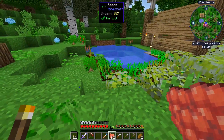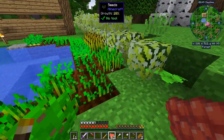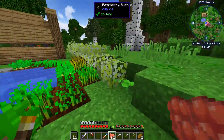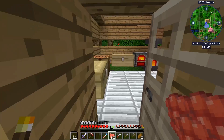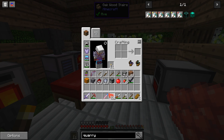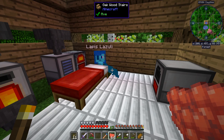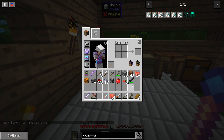Turns out I actually had a few more carrots in my chests, so I planted them along with some other seeds, melons, and basically the food situation has been solved pretty much, especially considering I have more than a stack of raspberries as well. Okay, Lapis, I want you to follow me now.